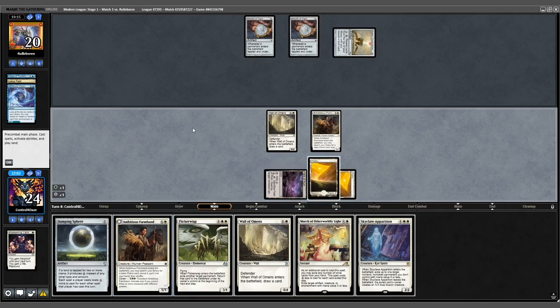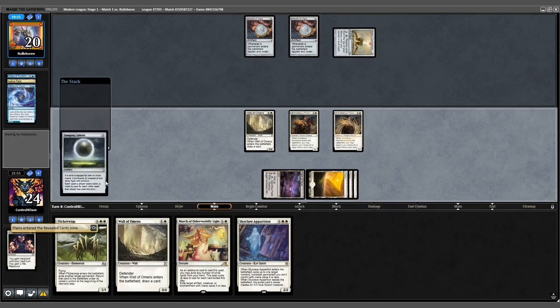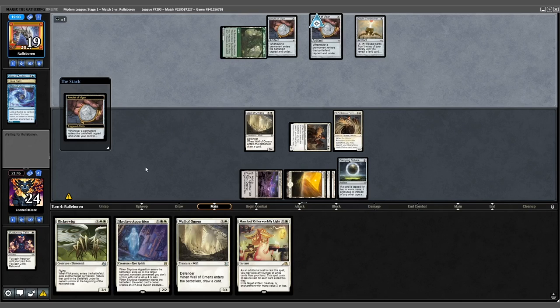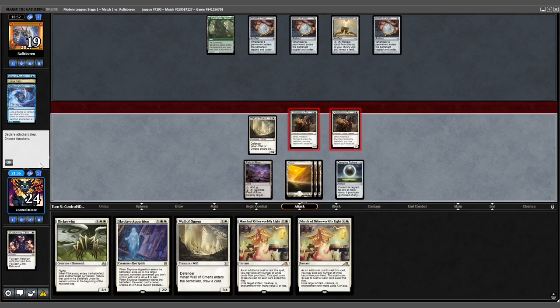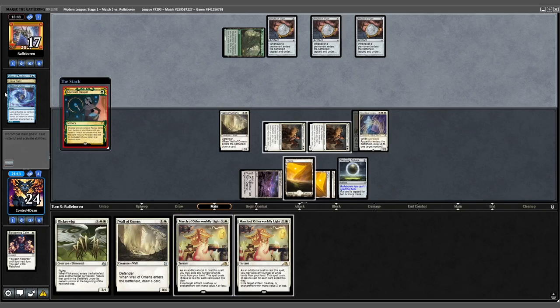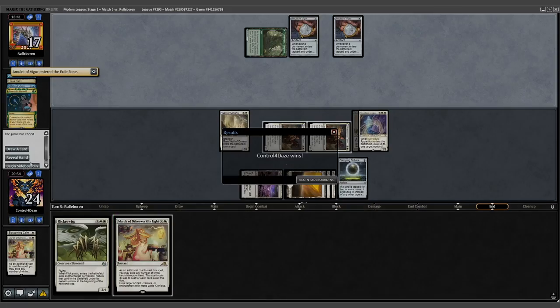We play another Farmhand, get Plains, play it out, and cast Damping Sphere. Attack for 1 and pass. Opponent plays a land; with Damping Sphere, their mana is limited to 1 then 2. We draw into a March and start attacking for 2. We use Apparition to exile the Belcher. Opponent responds with Abundant Harvest naming Instant. We exile one of their Amulets and opponent scoops.